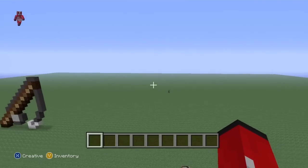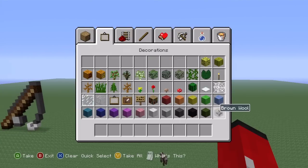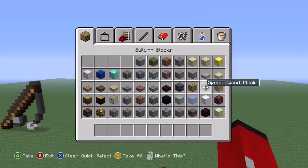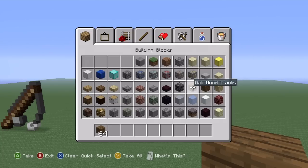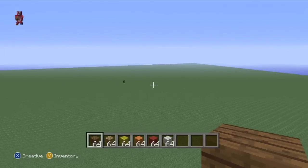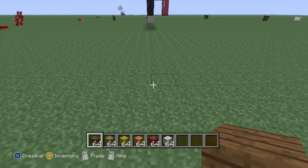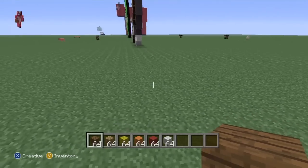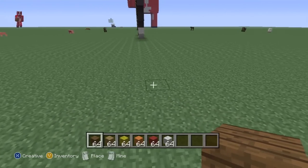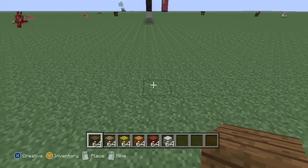If you actually have a request, PM is the best way. So let's get started. This torch is probably the easiest thing I've had to make so far in the way of items. All you're going to need is spruce wood planks, oak wood planks, yellow, orange, red, and white, and you're going to need a four block area to build it.